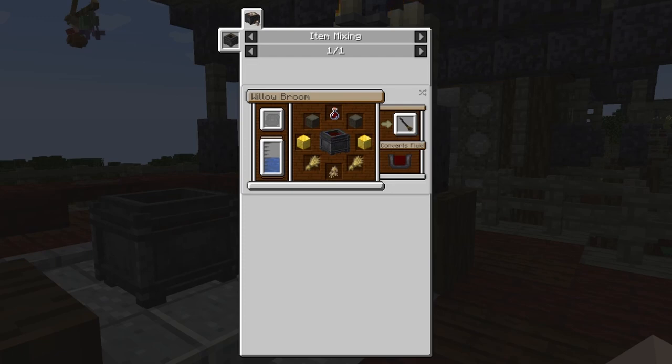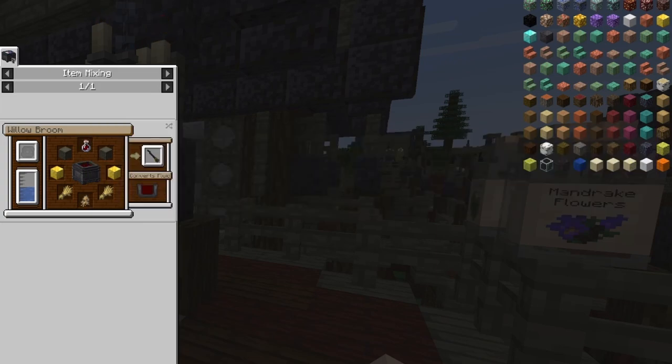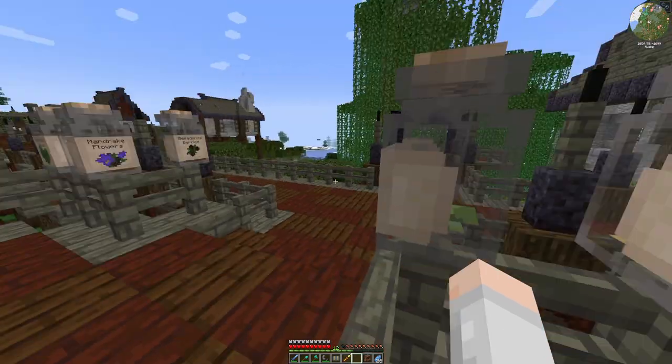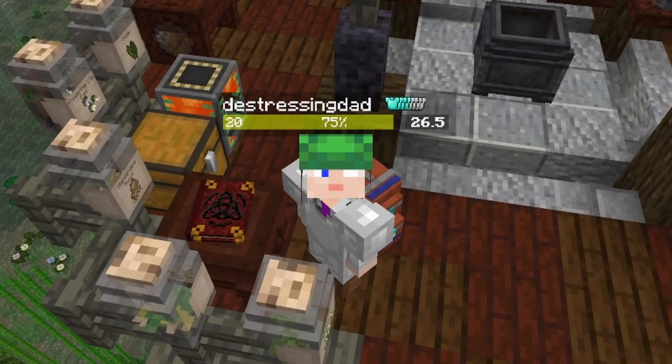To make a bottle of blood, we have to jump inside a cauldron with a blood sigil in it. To make a blood sigil, we need redstone and blackstone. We've got everything apart from the blackstone, which means we have to go to the Nether.